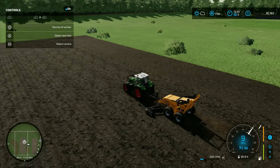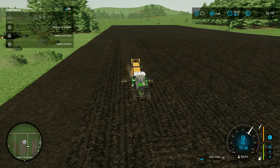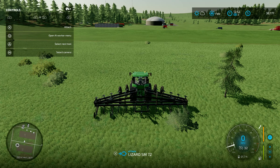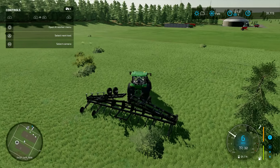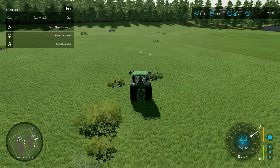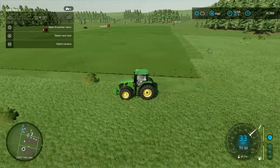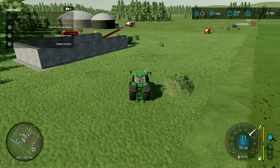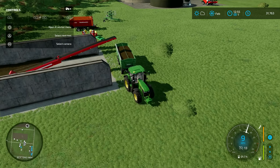Hello everybody, welcome back to Farm Sim 22. We've been doing the rock gathering and all that fun stuff, but we need to make some money — we only have $31,000 in the bank. We need more money, so we're just going to keep on hauling. We'll let the worker continue to pick up stones, and we're probably going to sell that for next to nothing.